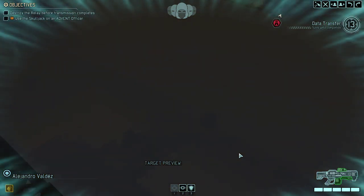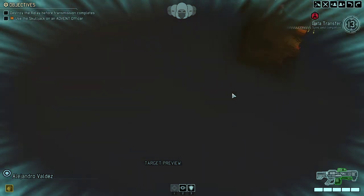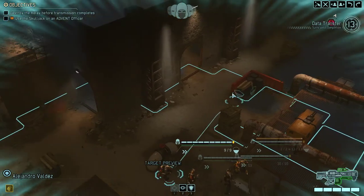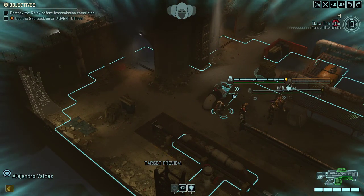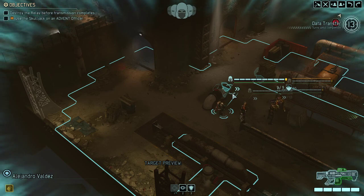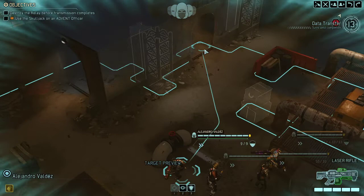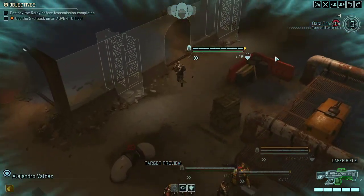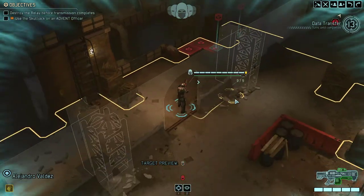We've fielded Nasty our Grenadier and two rookies against what appears to be a pretty substantial force of enemies. So what we will need to do is play clever in order to get this data transmission stopped. It's probably one of the more difficult missions and I'm not even sure if we can do it. We've got to be very careful here. Let's start and carefully explore what's happening.